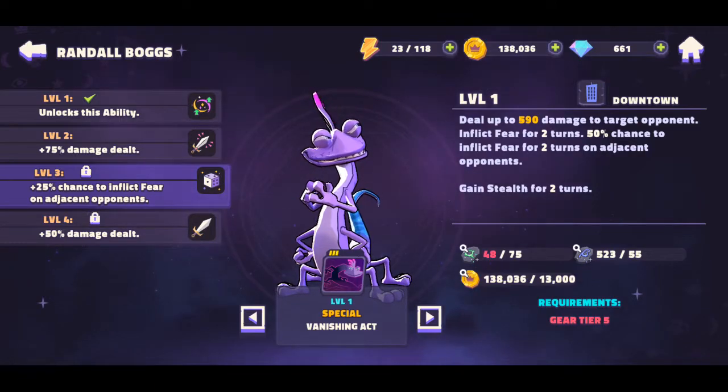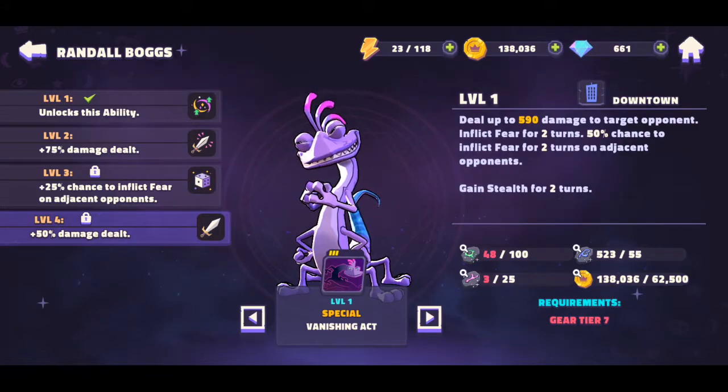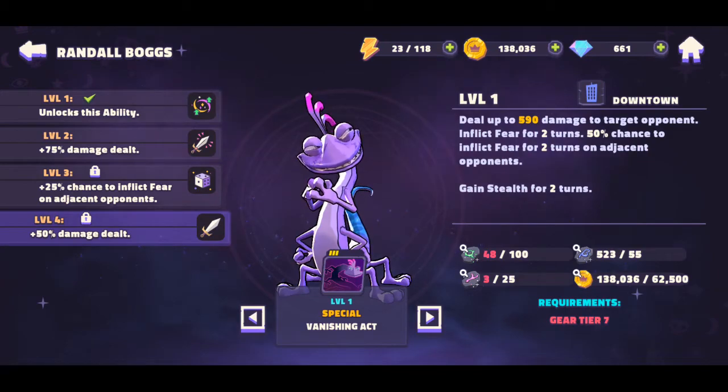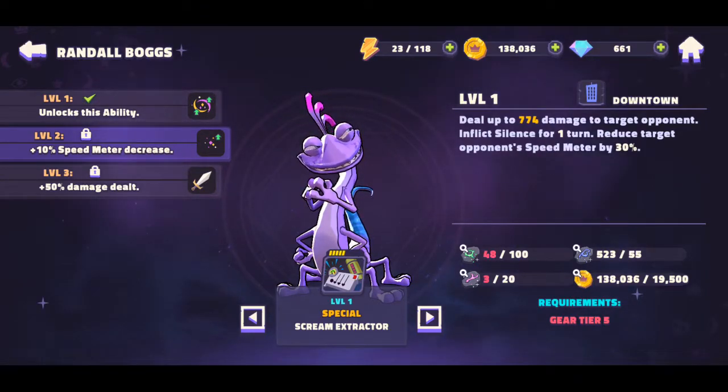At level three, once you get to gear five, you get a 25% additional chance to inflict fear on an adjacent opponent, so instead of 50% it becomes 75%. At level four, once you get to gear seven, it's an additional 50% damage increase — so that's 125% total increase. You definitely want to level this all the way up to get the full effect of his attack range.